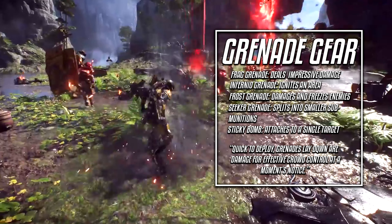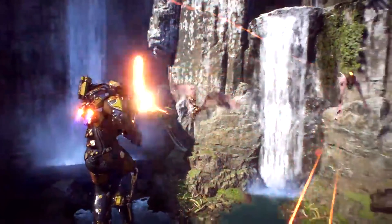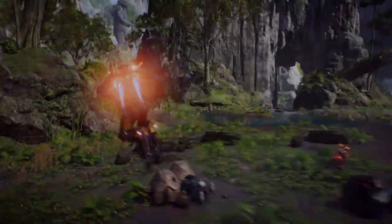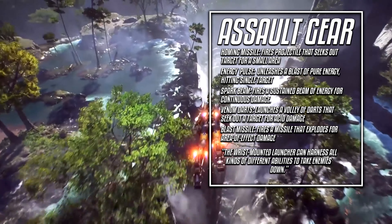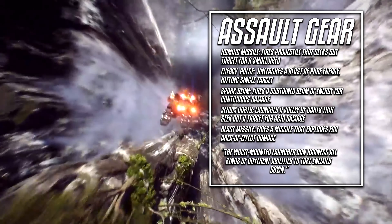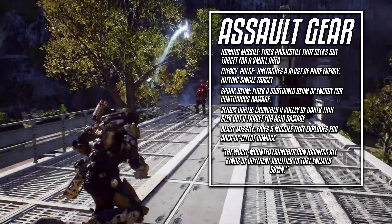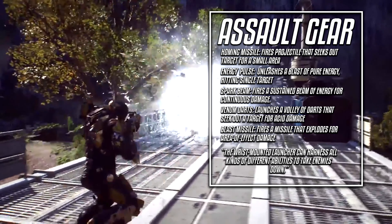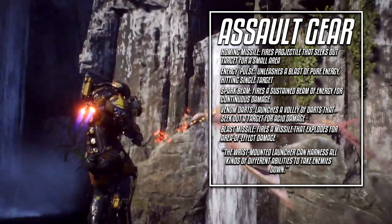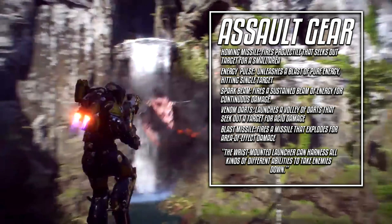Sticky Grenades attach to a single target for contained high-damage blasts. The second Ranger ability is called Assault Gear — the Wrist Mount Launcher allows a variety of projectiles to be loaded for extra bursts of firepower. Homing Missile fires a projectile that seeks out a target for a small area-of-effect explosion. Energy Pulse unleashes a burst of pure energy, hitting a single target with incredible force. Spark Beam fires a sustained beam of energy for continuous damage. Venom Darts launch a volley of darts that seek out targets for acid damage. Blast Missile fires a missile that explodes for area-of-effect damage.